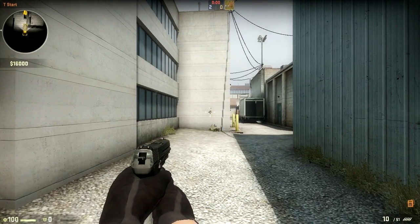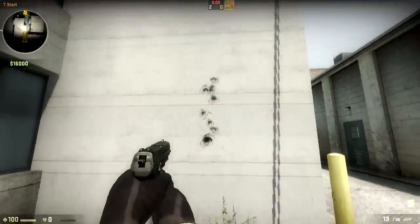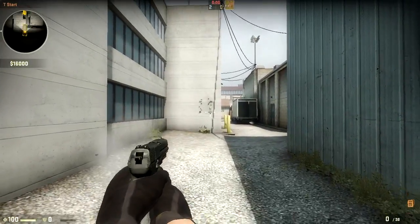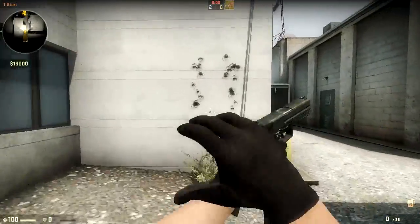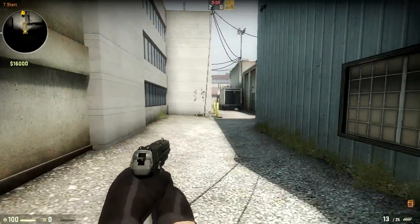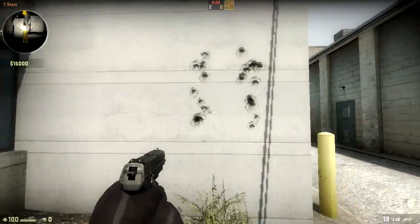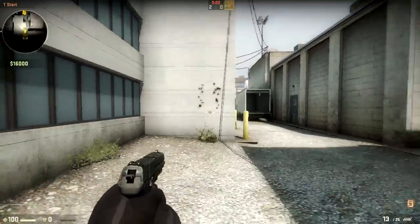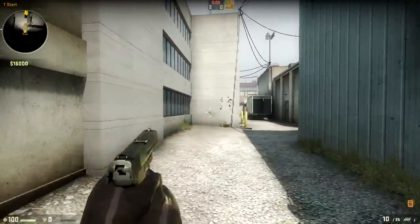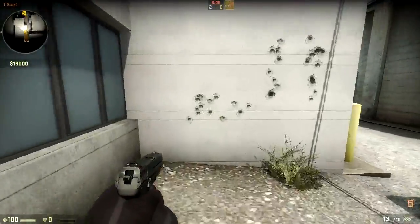Pretty high rate of fire. The spray actually tends to go up and then kind of lowers down a bit. So it seems a little less accurate than the USP in the previous versions. Recoil in this version in Counter-Strike: Global Offensive tends to move upwards rather than outwards, like in some of the others. So this weapon probably has the best moving accuracy out of all the other pistols.